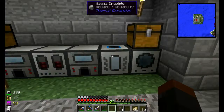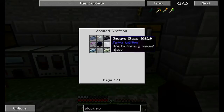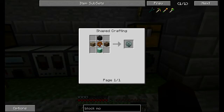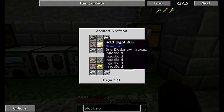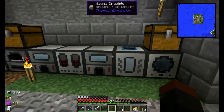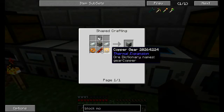And then this guy is an Induction Smelter. We will use him a lot. He takes two nether brick, which I got in the nether, leadstone - which is just a redstone block - and some lead, some glass, and a machine frame. Machine frames are basically the part of everything.